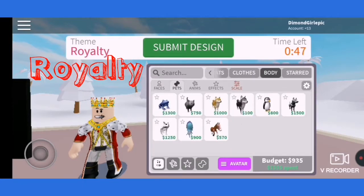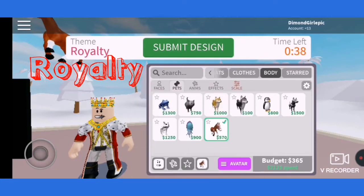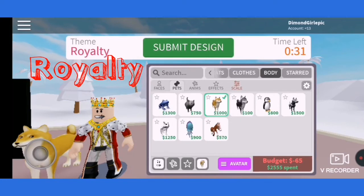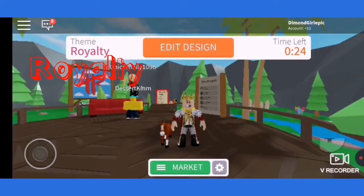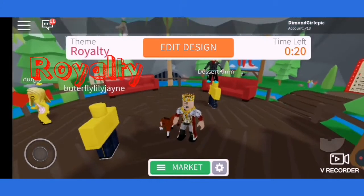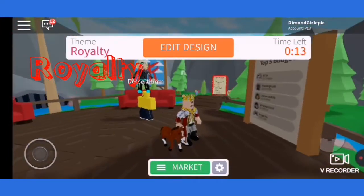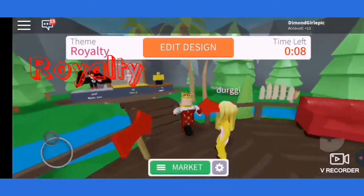I'm gonna have a horse and I'm gonna submit design. We've got 21 seconds left and this is my outfit — I've got a horse, I've got a nice crown and outfit. I feel like a king. I think I did pretty good.